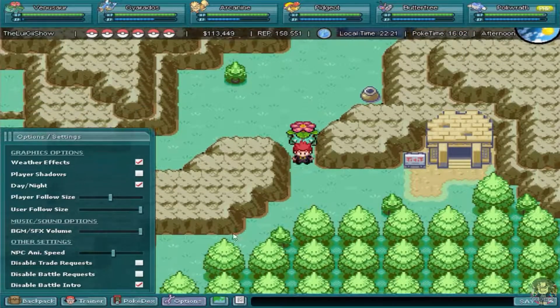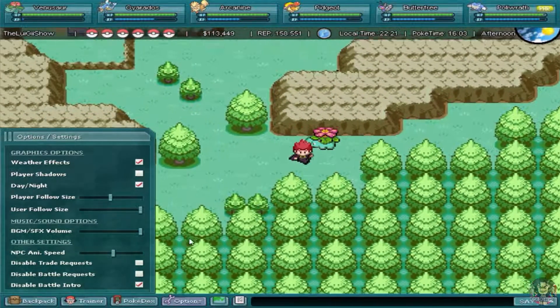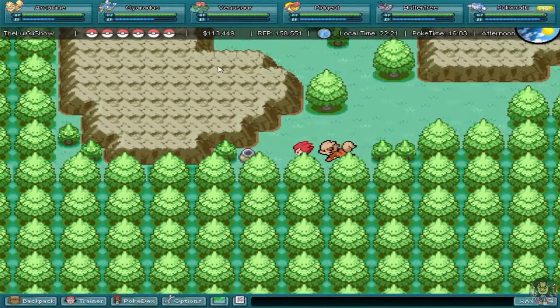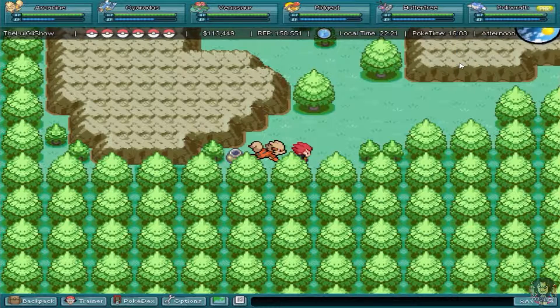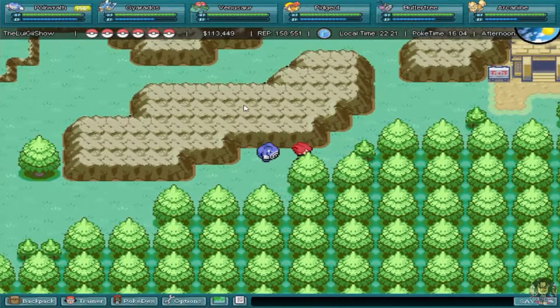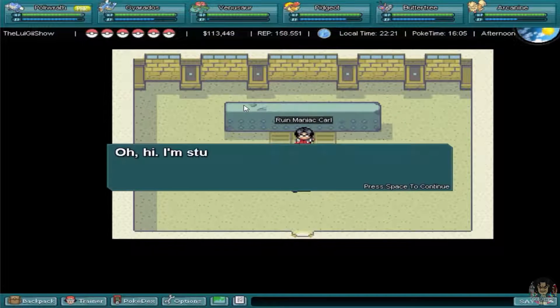I usually keep mine small, but some people like the big sprites. Imagine having a Venusaur following you at full size — it looks massive! I'll keep the big sprite on for a while because it's hilarious. Switching back to Poliwrath now because I'm paralyzed. It's a good feature in Pokemon Revolution Online that you can adjust that. Sorry my sprites appear too small — there's nothing I can do about that.